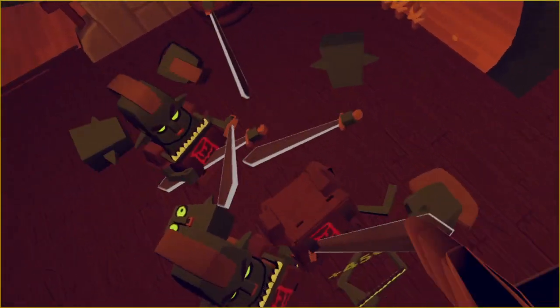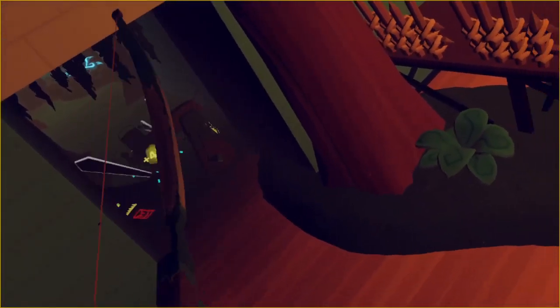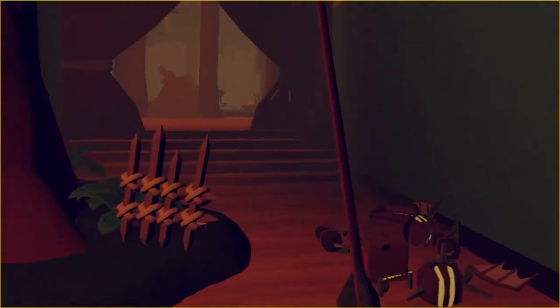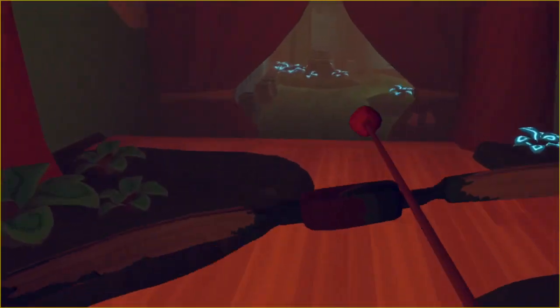You also spawn three rounds of goblins. First wave: just some normal ones. Second wave — when you kill all of these guys — you get basically the same thing but one of the goblins will be red. Take them out as quickly as possible, and a couple seconds later you'll get four flyers. They can spawn anywhere from here, here, and here.